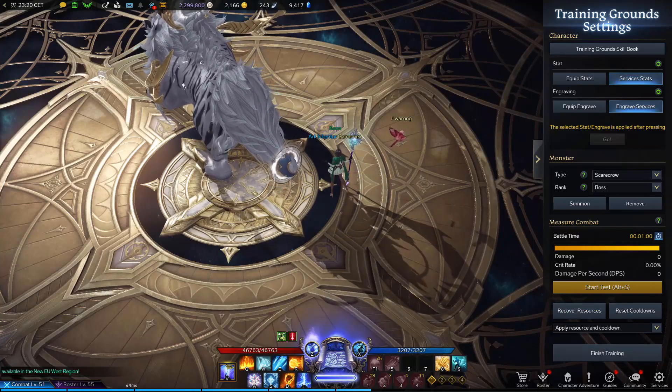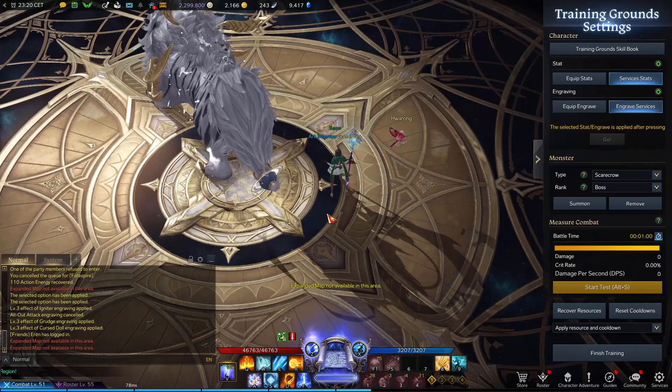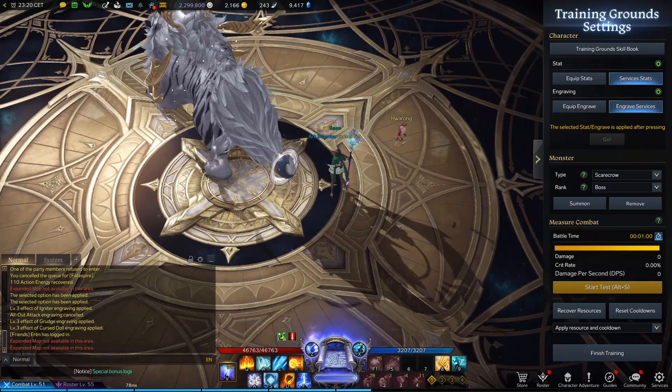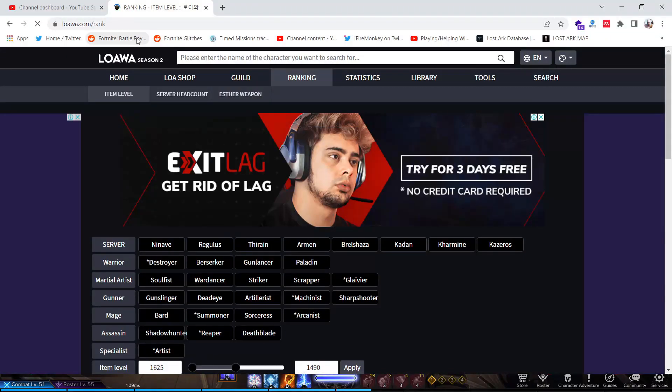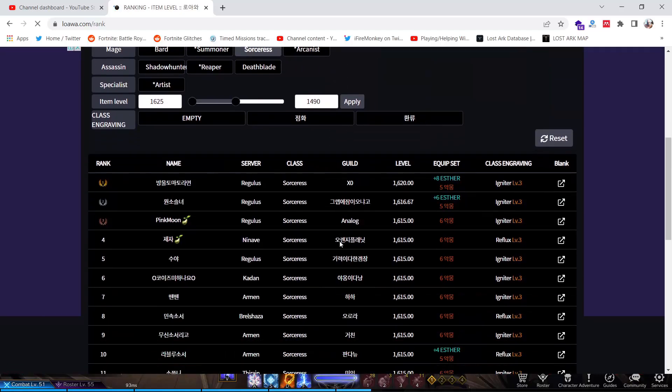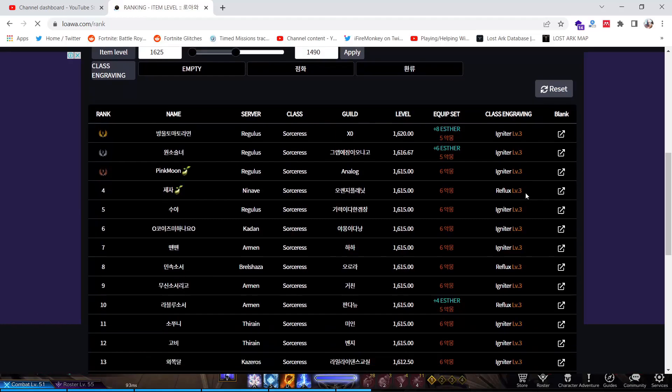Normally what you do is get a different build based on what's on a website called loa.com — this is a Korean website that contains the best players in Korea. So what you normally do is check the website. Let's say you are playing Sorceress like me — you press on Sorceress and it will give you the best Sorceress builds in the game.